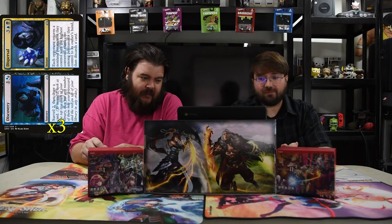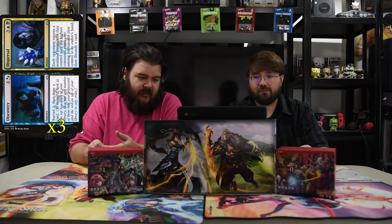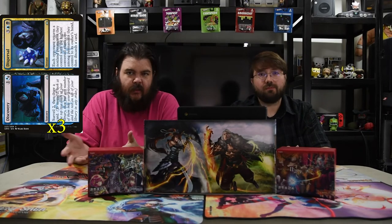That is it for the creatures. We're going into the spells. We got Discovery/Dispersal. The first spell is Discovery — it's a blue-black hybrid mana and one for a sorcery. You surveil two, then draw a card. For those that don't remember, surveil two means you look at the top two cards and decide where you want them — you can put one in the graveyard instead, and put the other back on top.